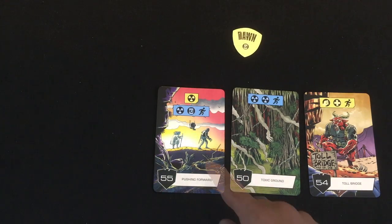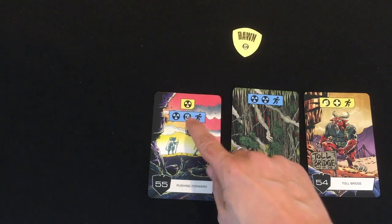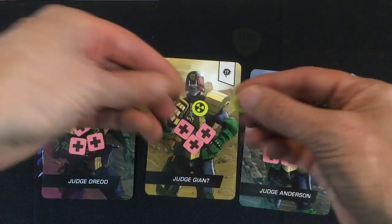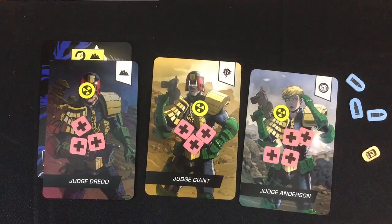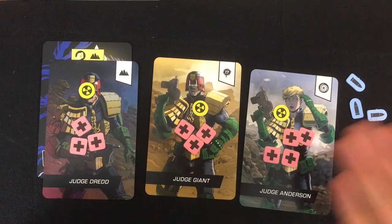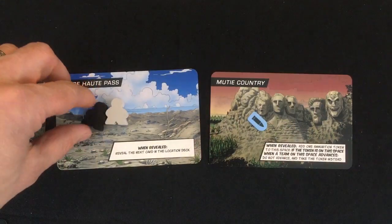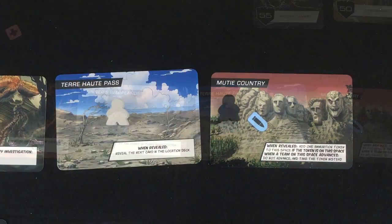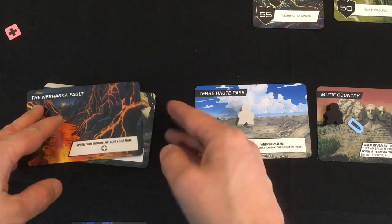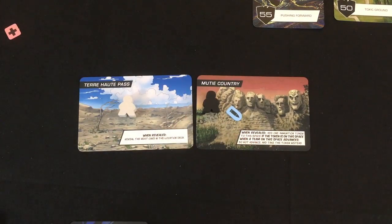I could let the perps advance to move some cards, but let's just keep walking. We push forward through Pushing Forward: one automatic radiation, then another radiation and a food. I've only got two food left and there's one of them to walk. I'll spread the radiation between my judges — one radiation is basically meaningless since it has to exceed your health to matter. That means we advance to Muty Country. Locations you've already passed no longer have an effect, so you can discard them as you move past.